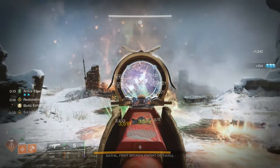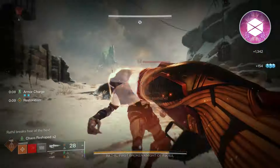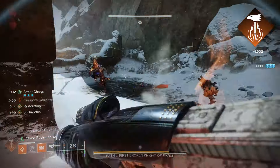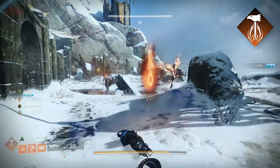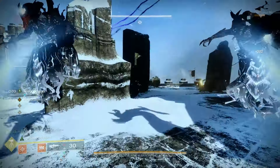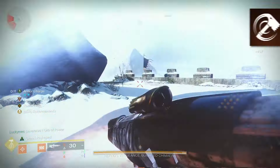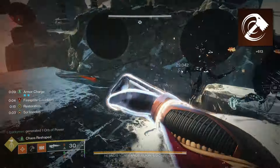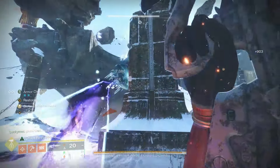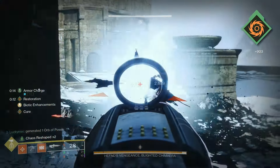For survivability, I wanted to go with Prismatic Titan, but in all honesty I find Solar Titan to be the best at surviving any situation. While other subclasses offer more damage resistance, Solar offers easy access to Restoration and even ways to extend it. With Solar Titan, you can get infinite access to immensely strong Throwing Hammers that allow you to quickly wipe out any mini bosses.